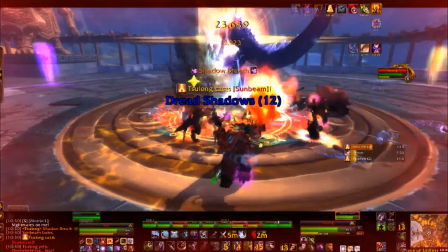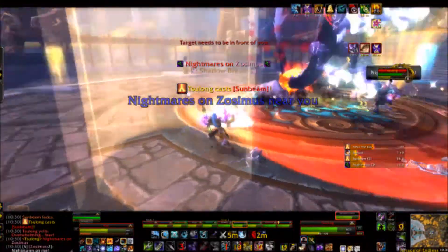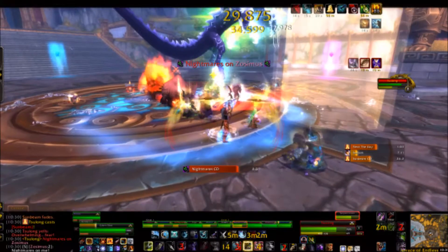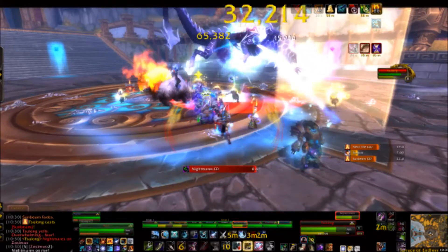The first is Shadow Breath. It's a regular frontal dragon breath cone. Being hit by Shadow Breath deals massive damage and also increases shadow damage taken by 100% for 30 seconds per stack. Tanks should switch at every stack of Shadow Breath.